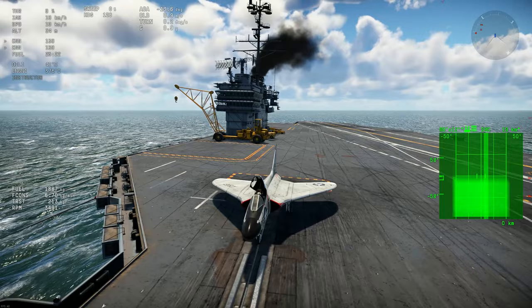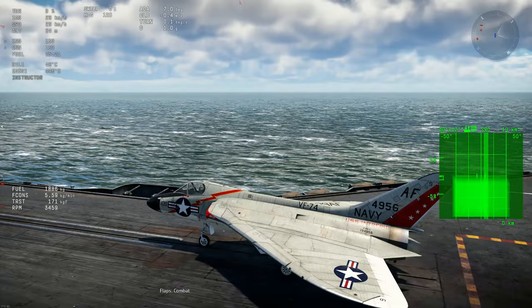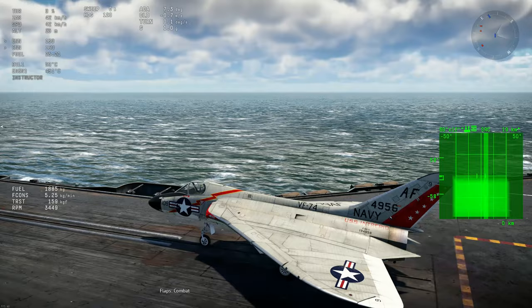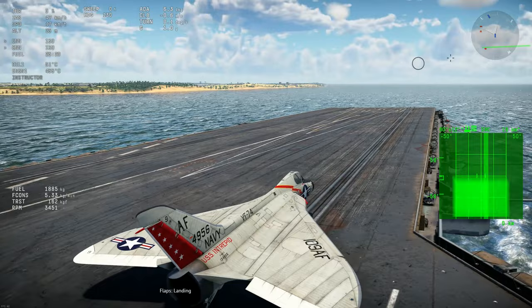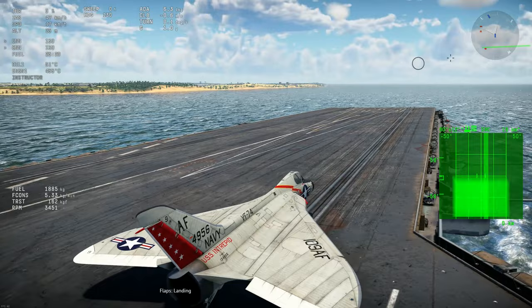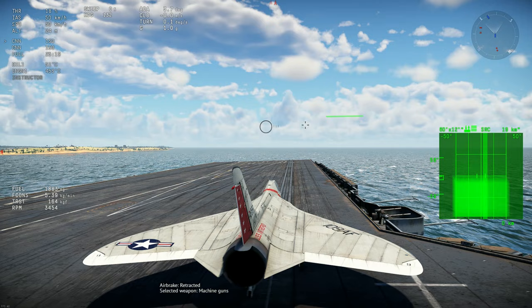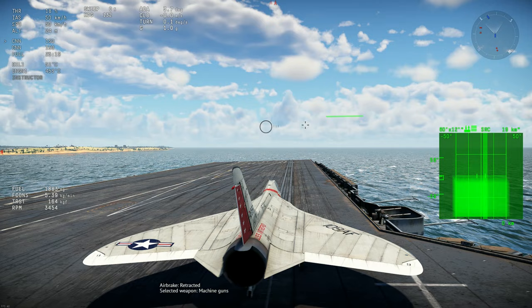We're at the USS Forrestal, so before we take off let's close the canopy. The flaps are kind of weird — the raised flaps and combat flaps look like they go to the slats, and it's a bit glitchy, going inside the aircraft. Everything's subject to change. The flaps also appear inverted, and it has air brakes down there. Let's put the brakes on and spool up the engine.